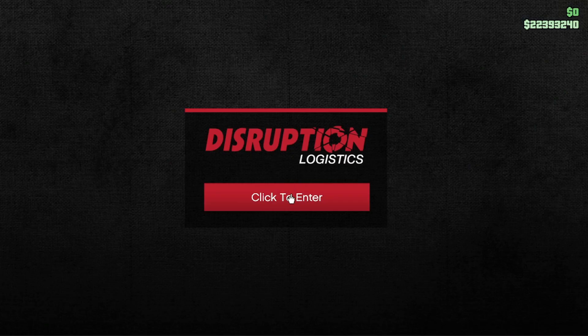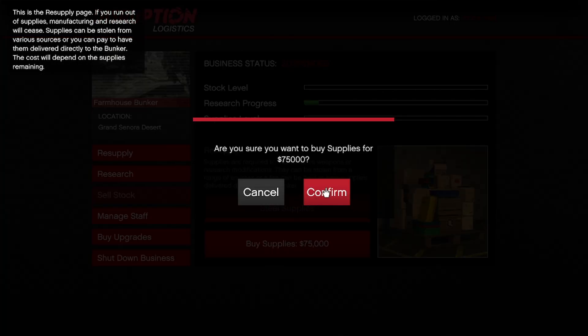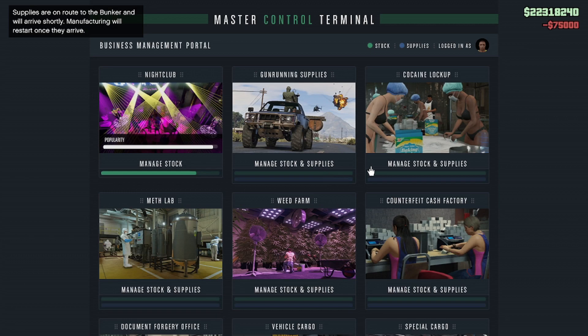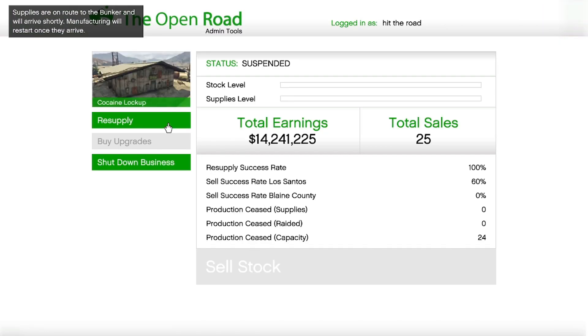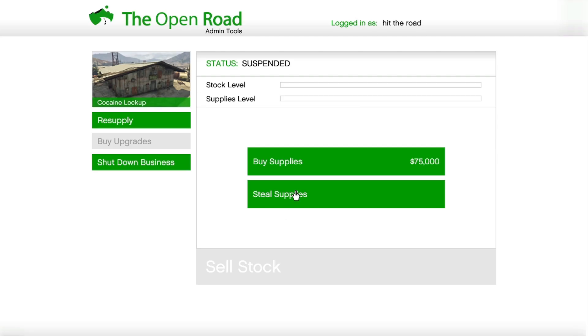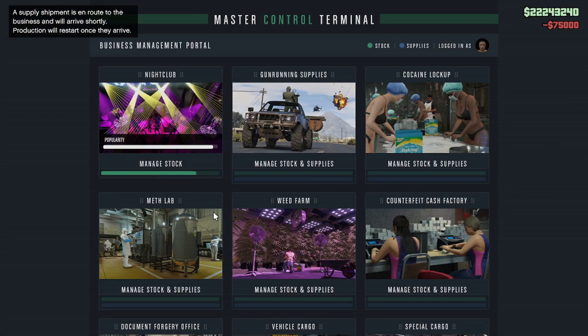Once you're logged in you just want to click on all your businesses and resupply them. For this video everything's empty so we can get an accurate amount of how much we're making.